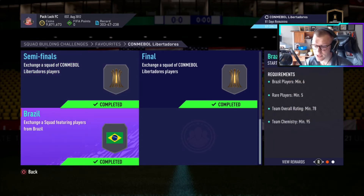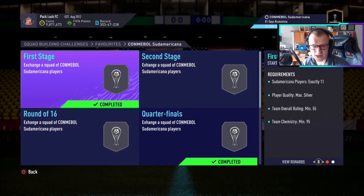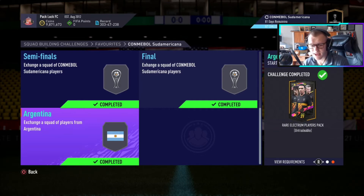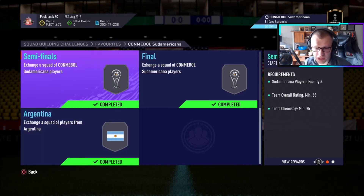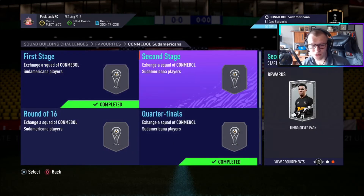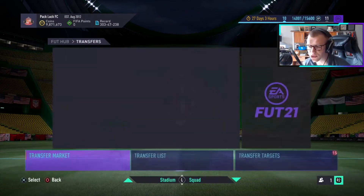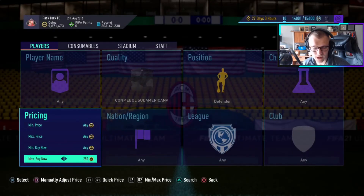You get a mega pack at the end for six Brazilian players — one of my favorite packs to do, super easy, and you can get a lot of fodder throughout the course of it. The Sudamericana grind is my favorite because it's really easy to pick up these cards and there are only seven teams. You start at the top needing 11 rare players and six Argentina players, giving you a rare election players pack. You can get a lot of these cards for under 1500 coins buying down the market. This method should continue to work, though it may vary depending on price and your console.